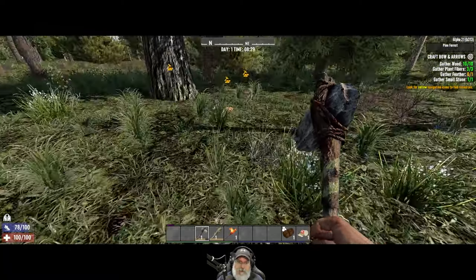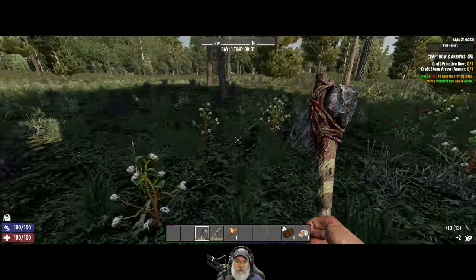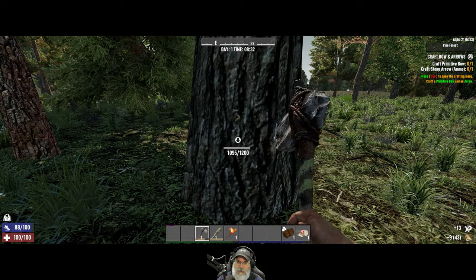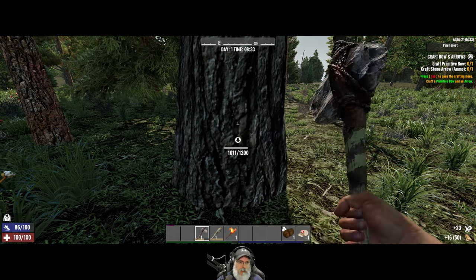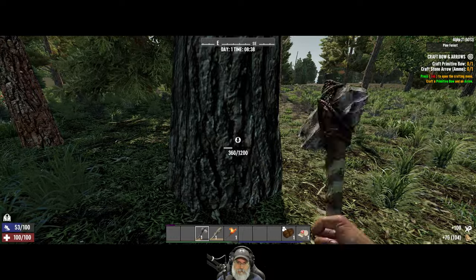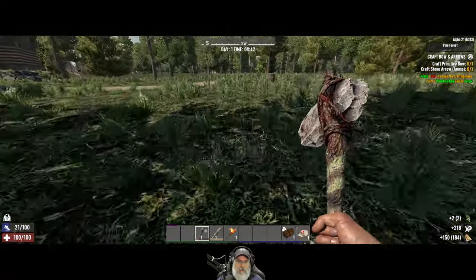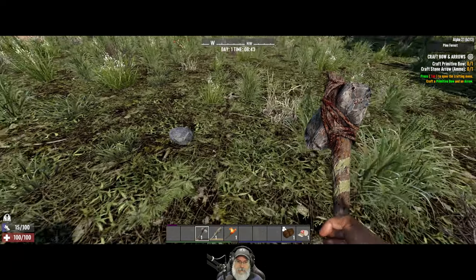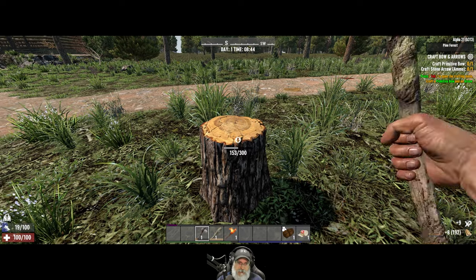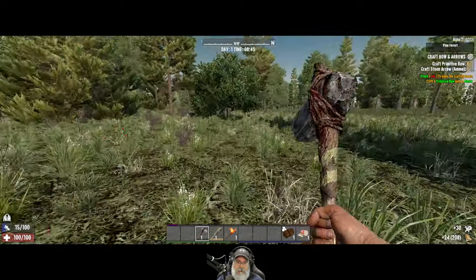It wants us to gather feathers. Another new feature of Alpha 21 is when you loot a bird's nest or a container like that, it disappears. I like that — you don't come by it later and wonder if you already looted it. Let's grab a little bit of wood and look for some more stone. I want to find a boulder — I want to get a nice little pile of stone because we're going to need that not only for crafting, but also to help us survive the early game while we're playing on Insane Nightmare.